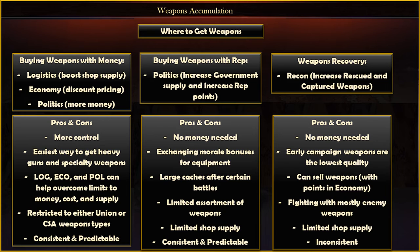Looking at the pros and cons for using weapons recovery: there's no money involved, which is always a plus, but the early campaign weapons tend to be pretty low quality — lots of SP-42s, muskets, rebores. When you eventually get points into economy, you can sell those weapons to buy other things you need. You're mostly fighting with the enemy's own weapons, so if you play the CSA, it's a good way to get Union heavy artillery, and if you play the Union, it's a good way to get CSA sniper and cav weapons. If you don't put anything in logistics, you'll have a very limited supply of weapons, especially for heavy guns and sniper rifles in the shop.